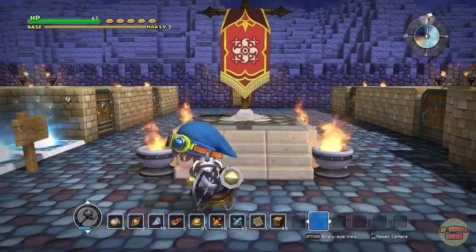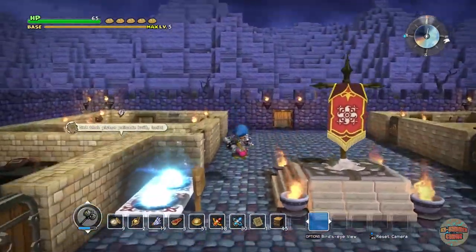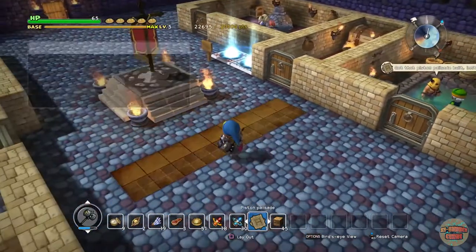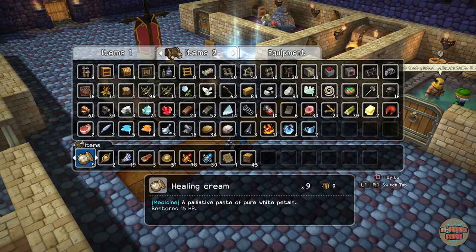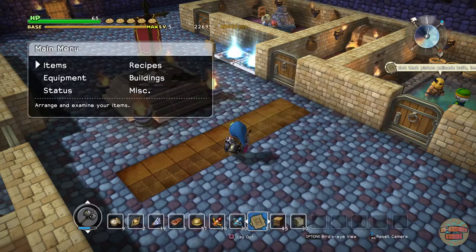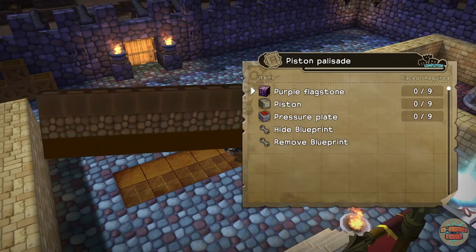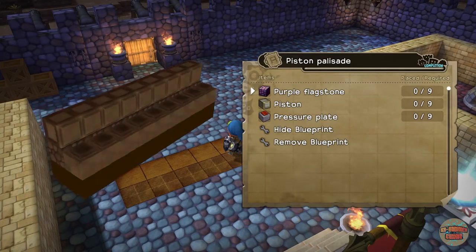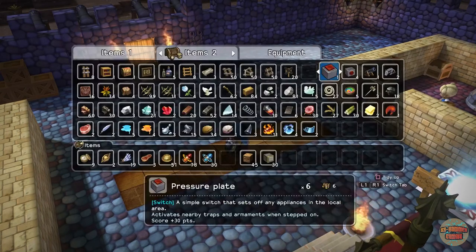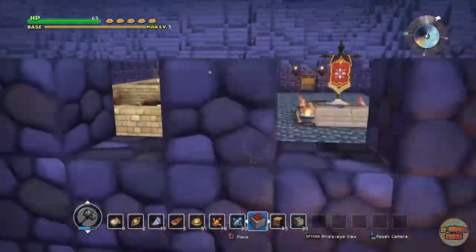Hey guys, welcome back, it's me XR Hammer and I'm going to be playing some Dragon Quest Builders for you. In the last episode we got this piston palisade blueprint, and I built 30 pistons. I'm going to pop it down here and have a quick look - purple flagstone, pistons and pressure plates. Have I got nine pressure plates? I have one pressure plate.